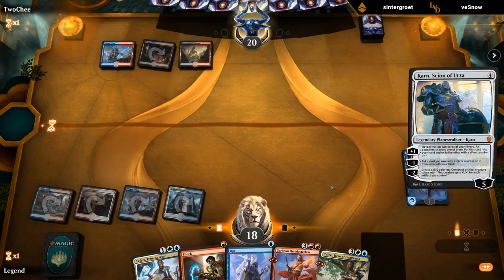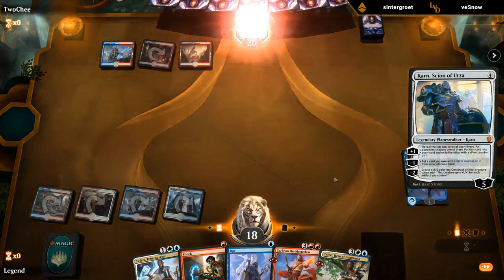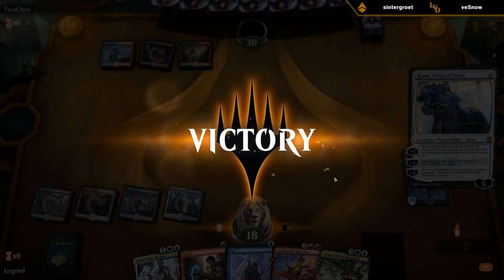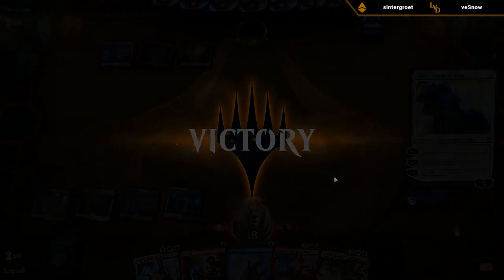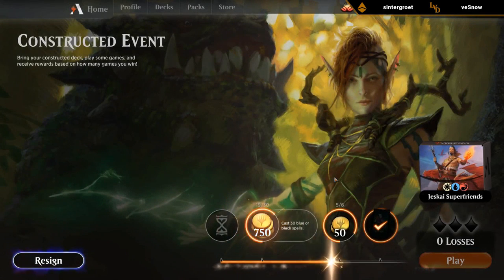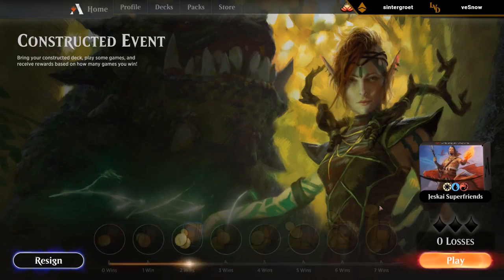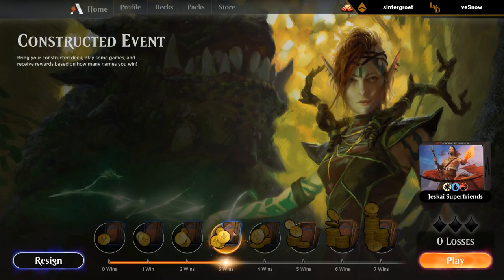Do they have a counterspell? They have a Bedevil instead. Looks like Narset was pretty effective. Our opponent saw we had a Teferi and a Sarkhan in hand with Karn — can't blame them. So far getting some pretty quick wins.